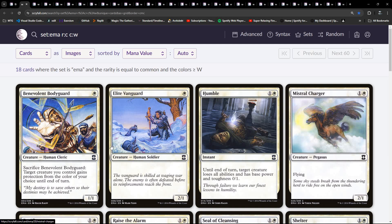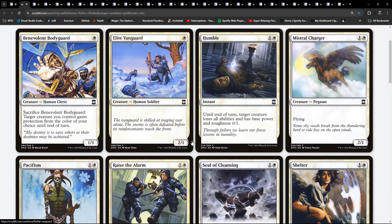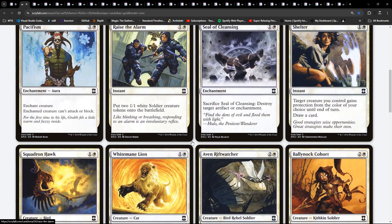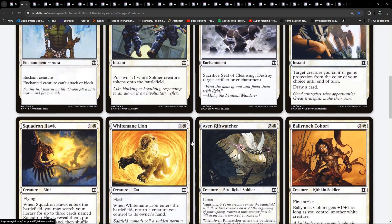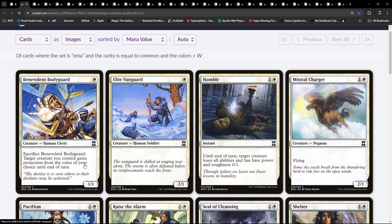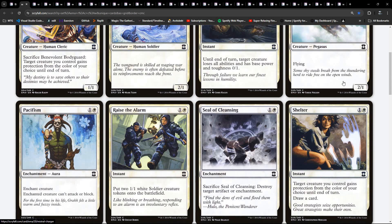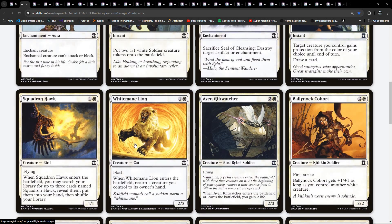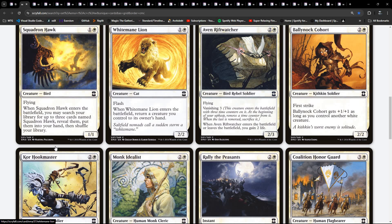So already in white, the first thing that always goes on in my head is: do we have a weenie deck here, or do we have a weenie deck in any colour, but more specifically white? Do we have a one-drop at common? Where's our curve creature-wise? We've got some one-drops, and is it just one two-drop creature? Here's the rest in our three-drops.